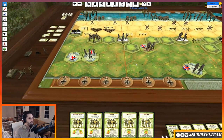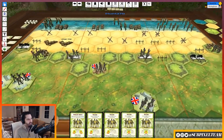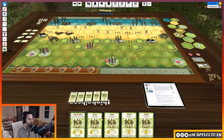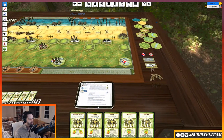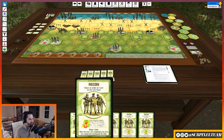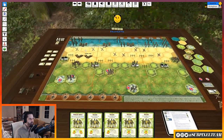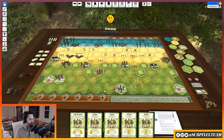So basically, the way this works is we are each going to take turns playing one of our cards. You can see the battlefield is divided into sectors — a left, right, and center sector. Or a left flank, right flank, center.